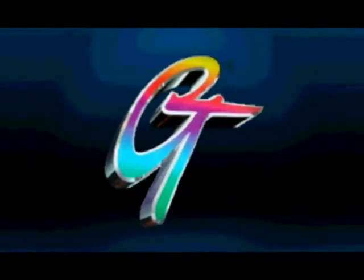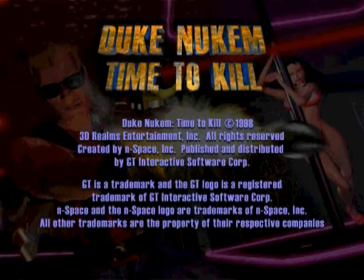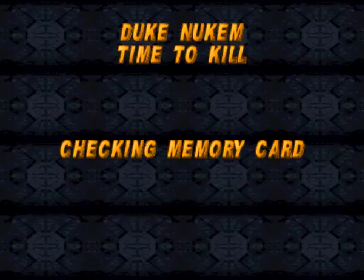Welcome to part 11 of Let's Play Geek Newcomb Time to Kill. I'll be doing the second medieval level which is called Resistance is Feudal. The fourth challenge icon is also in this level so in the next video I'll be doing the fourth challenge. In the last video I stated that I needed 65 armor to get myself up to 100 when it was only 55 that I needed because I was on 45 armor. So just an elementary mistake there.